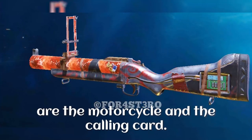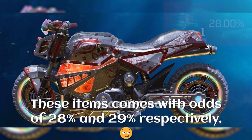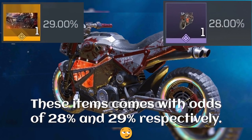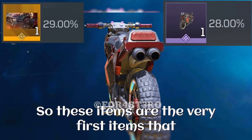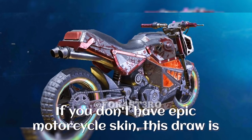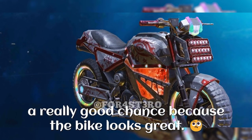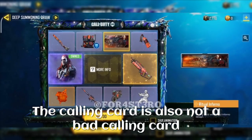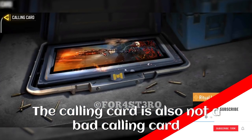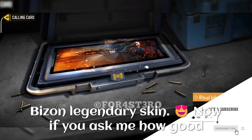The final two items in the draw are the motorcycle and the calling card, with odds of 28% and 29% respectively. These are the very first items you will probably get in your very first spin. If you don't have an epic motorcycle skin, this draw is a really good chance because the bike looks great. The calling card is also not bad as it shows both Nikto and the PP19 Bison legendary skin.